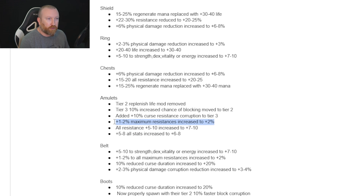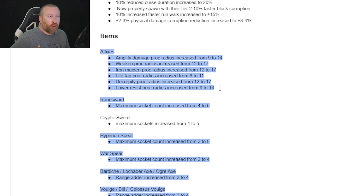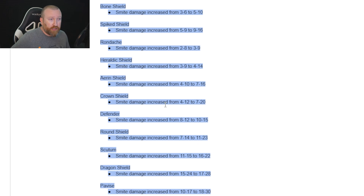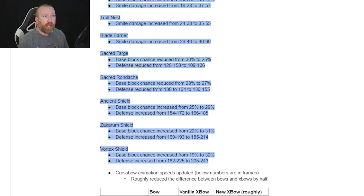There are a bunch of corruption affix changes. Physical damage reduction now always rolls 3% instead of 2–3%. Maximum all-resist — previously rolling 1% on something like a GG Atma's felt bad — now always rolls 2%, which is really cool. Procs from affixes now have a bigger radius, so things like Cranium Basher for amp damage or weaken now cover more range. They also changed the maximum socket counts that many different item bases can have.